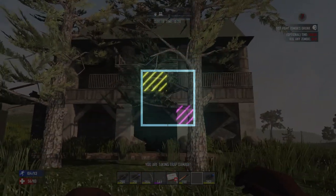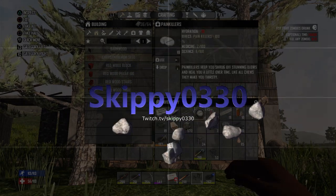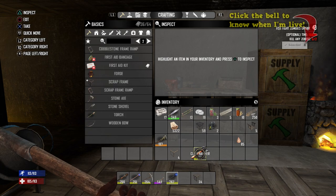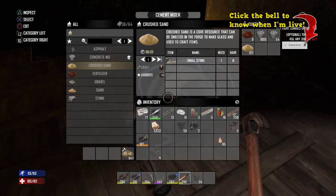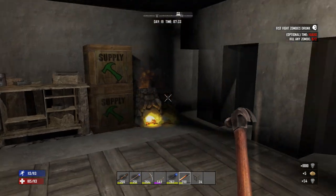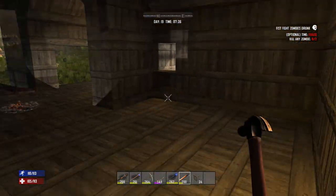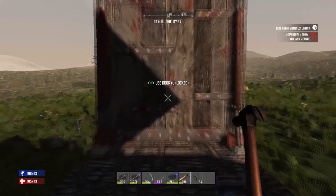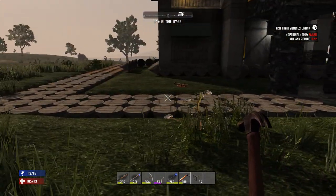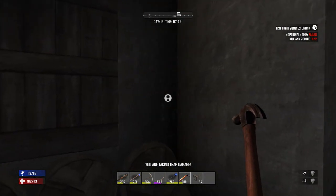Welcome back survivors to another episode of Seven Days to Die on my PS4. Today is day 19 and we have some stuff to do around home first. What we're going to do is use up our concrete — the first level of this entire place is only adobe right now. I'm thinking it's a good idea to throw some concrete on it and make my walls a little bit stronger. I haven't had much trouble with zombies hitting the walls, but it's always good to upgrade.